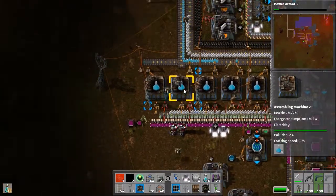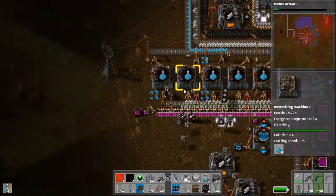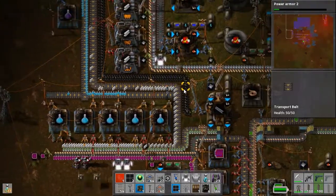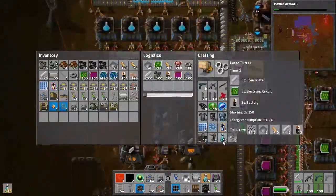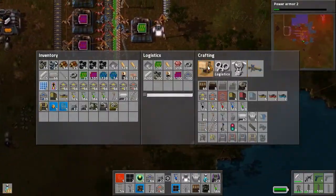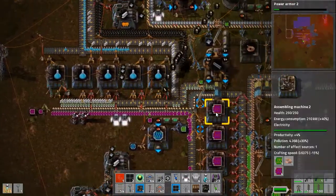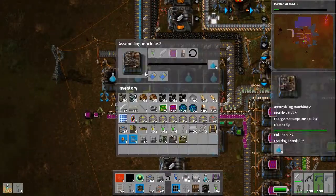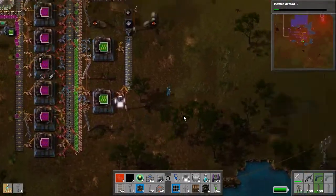Can we stand here and pick stuff up? We'll just pick the steel up. We need some long poles if possible — but we're missing steel again. I don't need these things at all, just take them. I have way too many smart inserters. Two is a reasonable amount. We're gonna go all the way to that base over there and get some alien science.